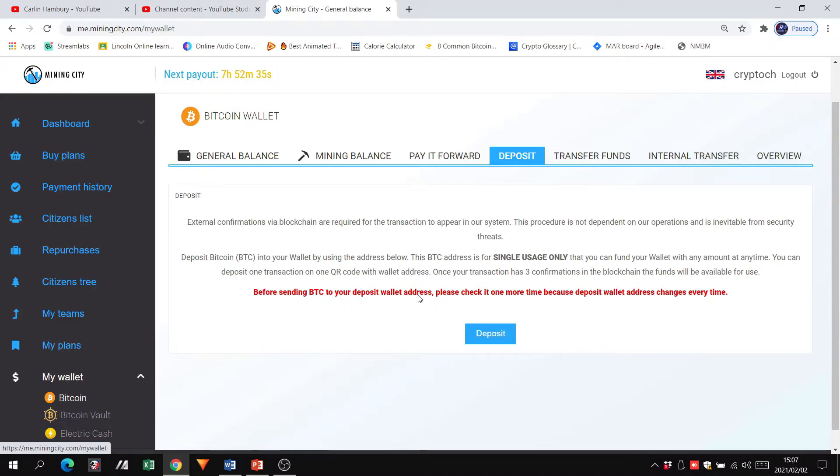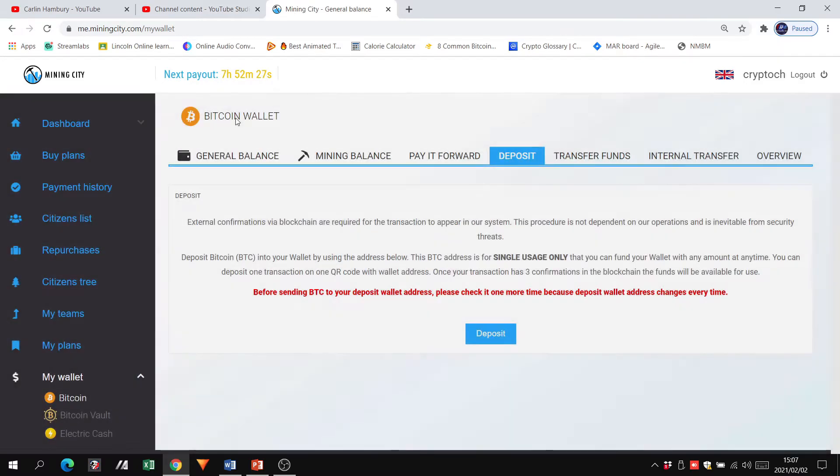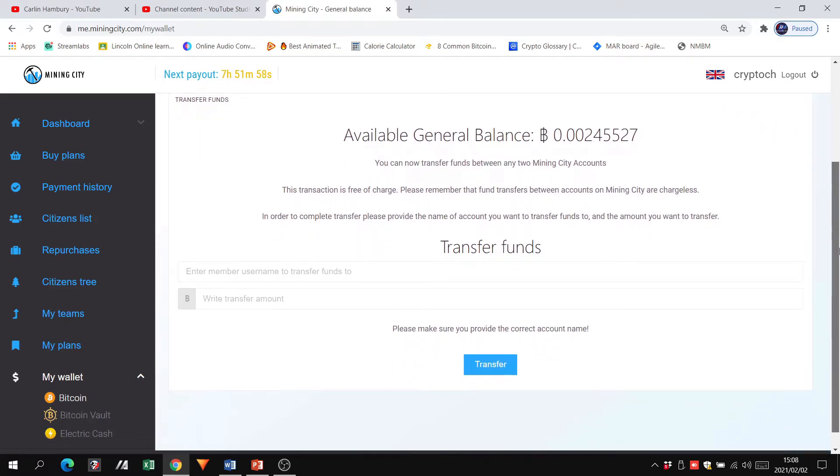Each wallet has a deposit address that is generated for 30 minutes — specifically for Bitcoin in the Bitcoin wallet, specifically for Bitcoin Vault in that wallet, and the same for Electric Cash. There are also two transfer options: Internal Transfer moves funds from your mining balance to your general balance — you just type in the amount. Transfer Funds sends funds anywhere else within the business — you enter the recipient's username, make sure it's correct, and type in the amount you want to transfer.